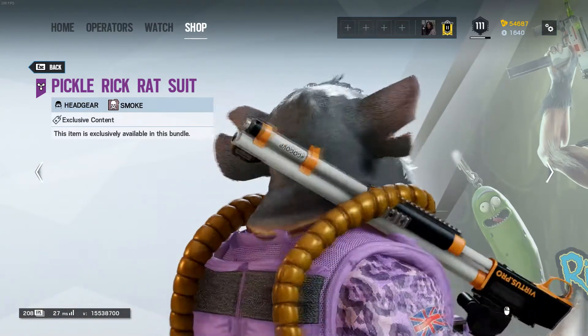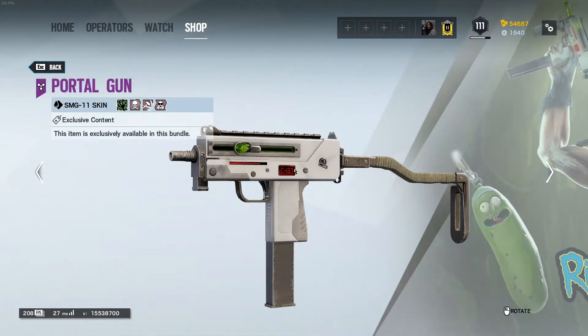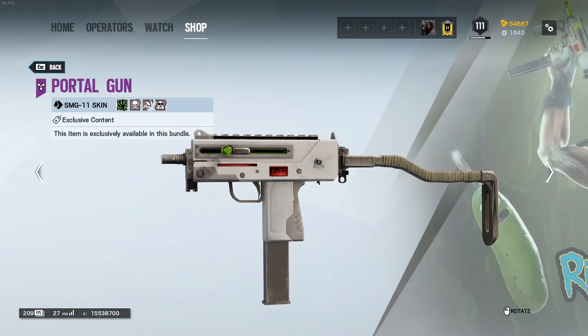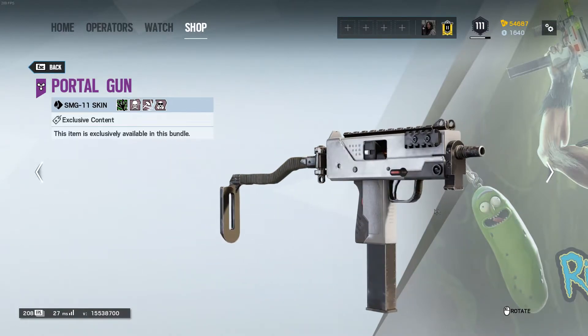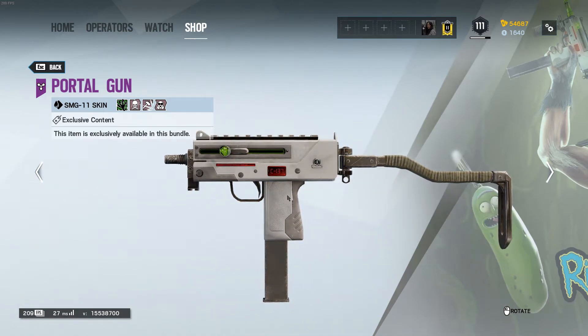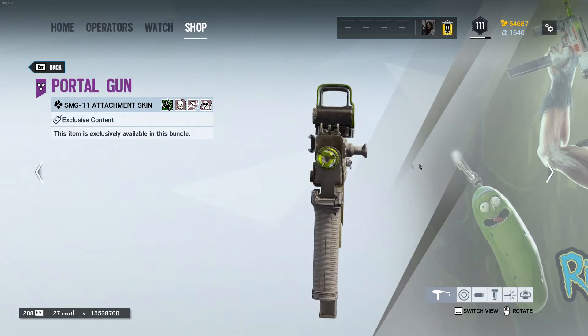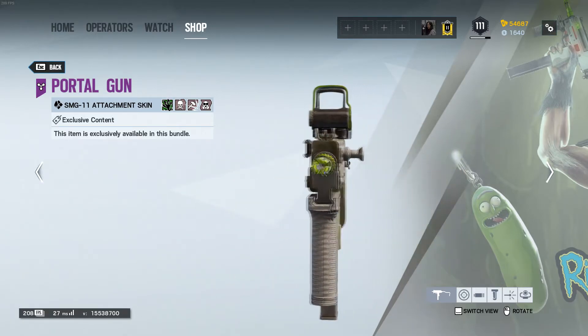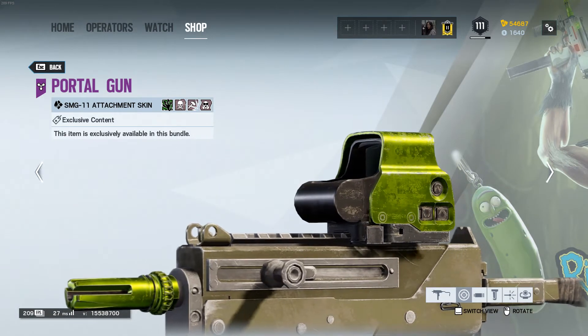It's the rat head — pretty cool. Then you have the skin for the SMG-11. It's a pretty nice skin — not anything too crazy but it's cool, it's simple, and that's what your boy likes: simple and clean. Then you have the attachment skin which goes on top of that.